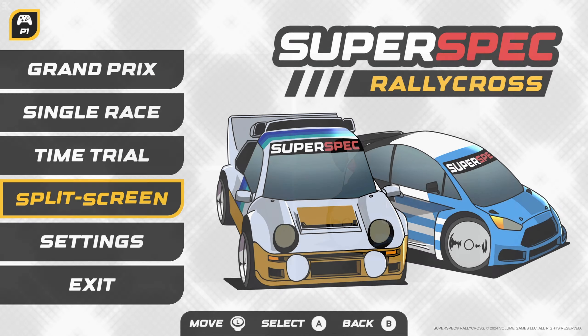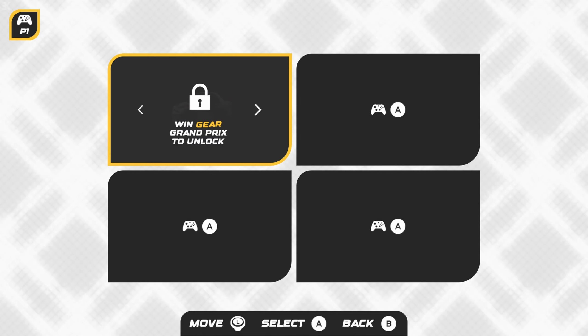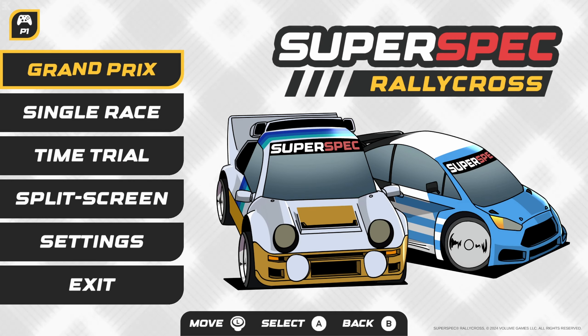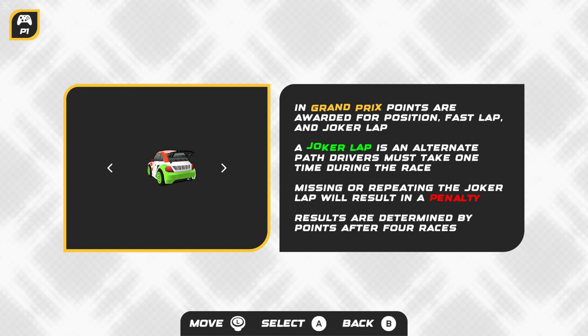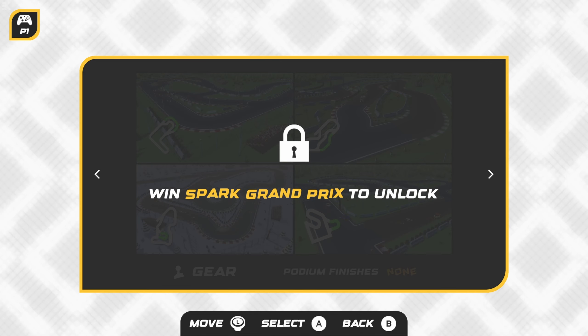There are four modes to tackle: Grand Prix, Single Race, Time Trial, and Split Screen. While the latter three do as they say on the tin, Grand Prix is slightly different than you might expect. While there's no career mode, Grand Prix sees you go through six events with four races each, starting at fuel level, then going through Spark, Gear, RPM, Champ, and Random.